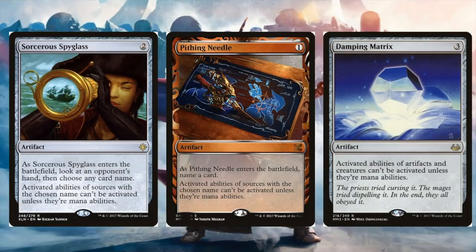Here are a few more cards that are a little bit better than the last group, but still not the best when dealing with Urza. The problem with each of these is that they don't stop mana abilities. If you name Urza with one of these cards, they won't be able to use the five-mana ability to play cards off the top, but they'll still be able to generate a lot of mana with all their artifacts. So not bad options, but not the best ones either.